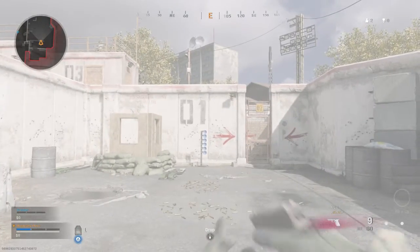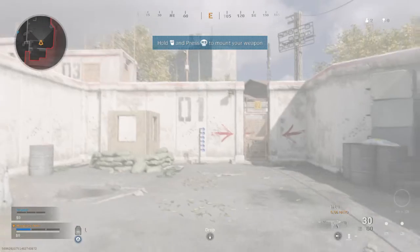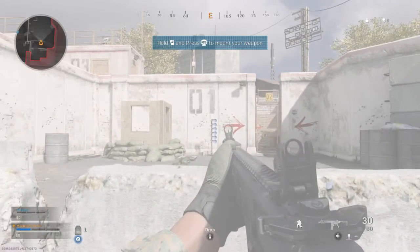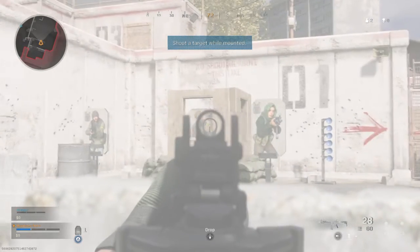Switch to your rifle. Mount your weapon on a piece of cover. Now hit the targets one. This target has armor.